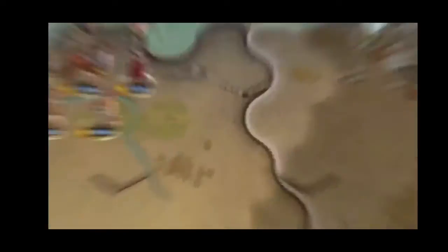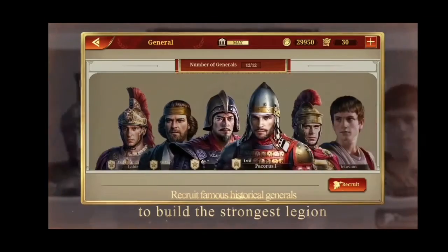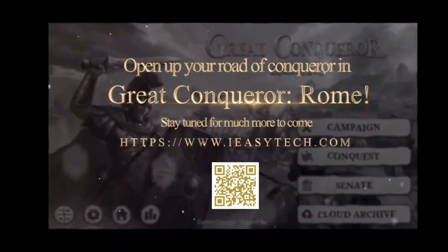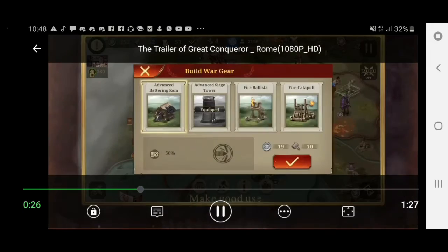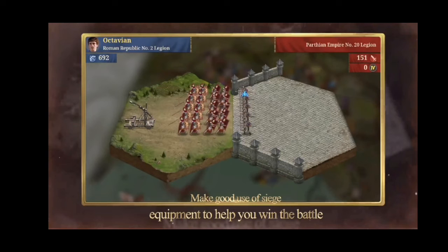Looks like World Conqueror 4. Wow, quite nice. Those ships are beautiful, really really beautiful. They make use of siege equipment to help your battles — like a catapult or something. They look like Roman legionaries. And there's a little profile thing in the upper corners of the screen.